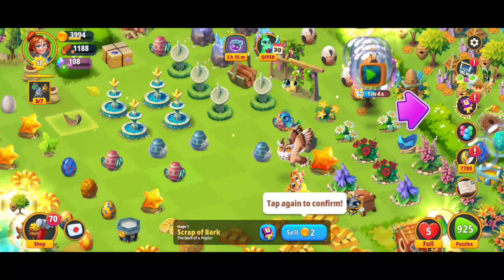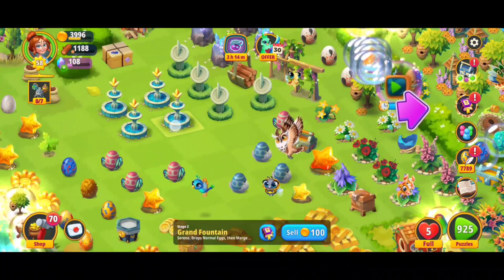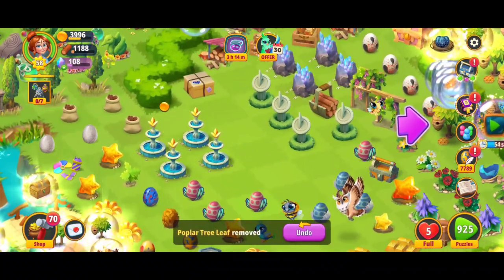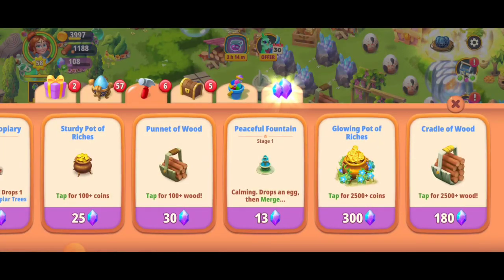I wasn't expecting all of this. Here we're getting a bunch of these eggs. So that they have enough space to do their magic. I think we got all of the eggs in theory. Okay, let's go one more round — do we have enough? I think we have enough gems.